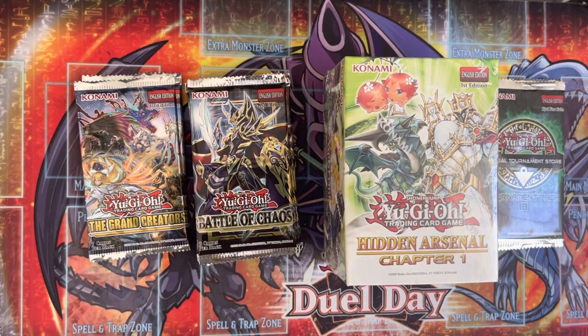Welcome back to Team Misplayed Games. This is your boy Russ here. We're back with another pack opening today. This week I bring to you my haul from our last week of Locals. I got three packs of OTS-18, two packs of Grand Creators, six packs of Battle of Chaos, and a box of Hidden Arsenal. This is essentially what I've been winning with Locals this week with the Despia deck. Stay tuned for our updated Despia deck profile.